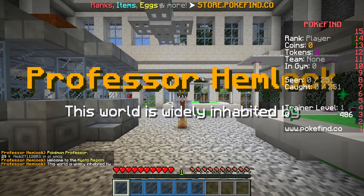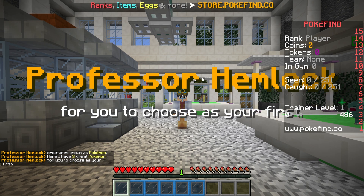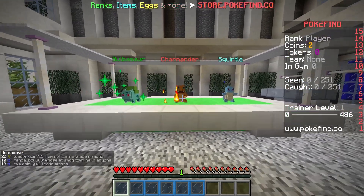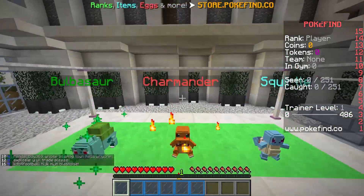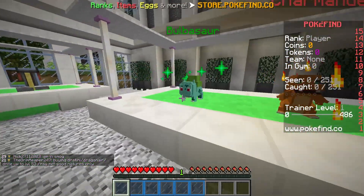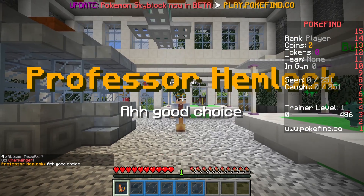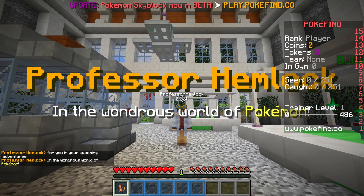Welcome to the Kyodo region. The world is inhabited by creatures known as Pokemon. Here I have three great Pokemon for you to choose as your first — please take your time. Click on the Pokemon you wish to choose. We're stuck between Bulbasaur, Charmander, and Squirtle. The popular choice is obviously always Charmander, and I feel like that's going to be our best decision. I love, love, love Squirtle. Bulbasaur — no. So we're going with Charmander. Good choice.